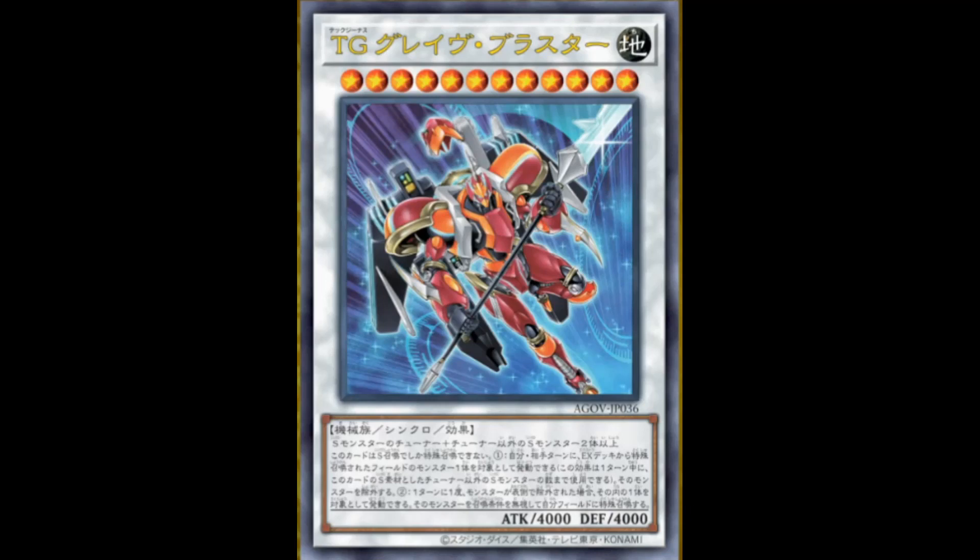Second effect: once per turn, if a monster becomes banished face up, you can target one of them and special summon it to your field ignoring summon conditions. Basically the first effect helps with the second one. I really like the fact that it says ignoring summoning conditions, because some monsters do have summoning conditions. So being able to special summon those banished monsters can be pretty nice, especially if they're from the extra deck that you just banished. But unfortunately this doesn't banish from the extra deck itself. Still, if you banish your own cards with conditions, you could special summon them ignoring those conditions. But at most, this is a one-off.